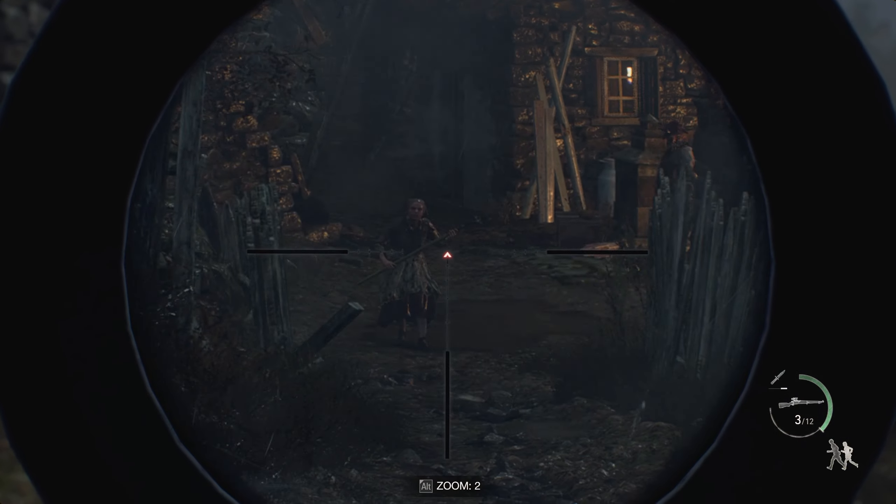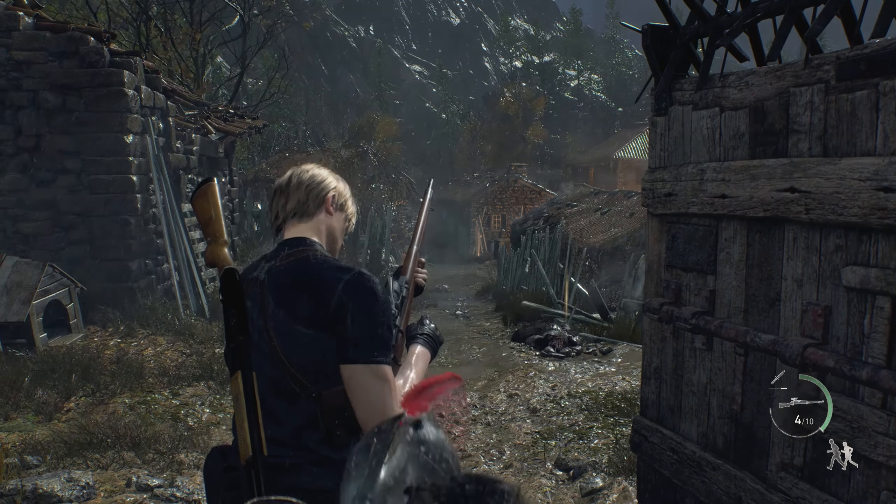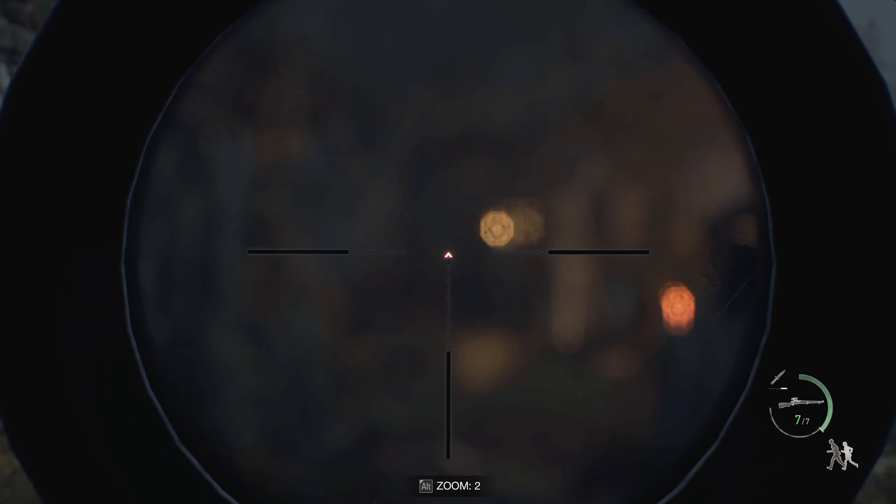And if you walk too far on the right, it's okay — take down as many villagers as you can. If you stand by the door, they won't aggro to you, so you get free shots.